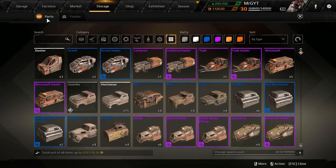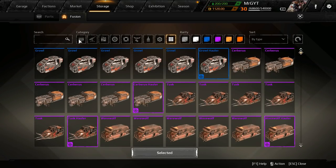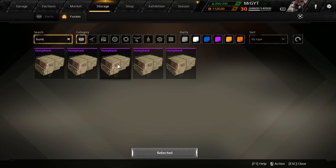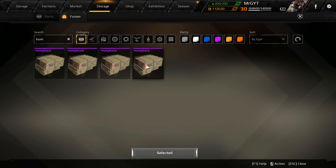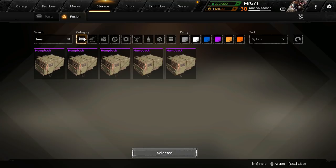Probably the most popular fusion in Crossout involves the Humpback cabin, because there are only two possible fusions you can get with cabs. You have to have three of an item and you're going to lose two of them in the process. With the Humpback cabin you're going to get either the option to increase tonnage or the option to increase the mass limit — and that's the one everybody wants.